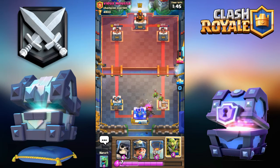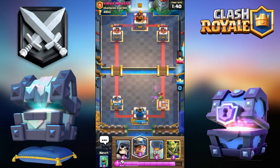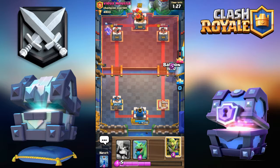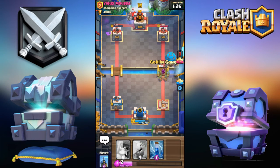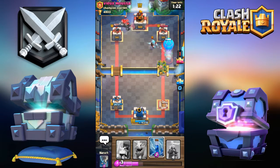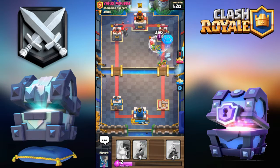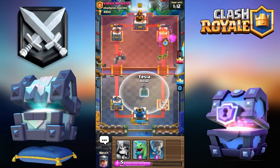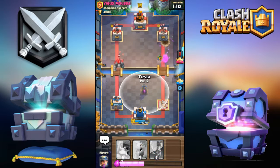We can make a comeback, it's easy — I don't sound too confident though. Going for Miner, just gonna wait it out. I want to go Balloon, going for Goblin Gang. Gonna zap this. One shot from the balloon — good. That Goblin Gang dealt a lot of damage. That's gonna take down the tower.